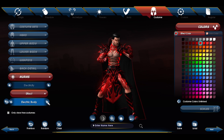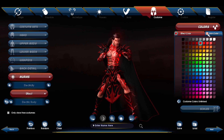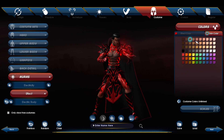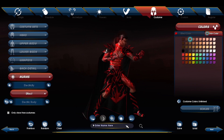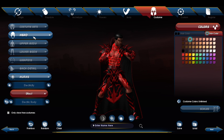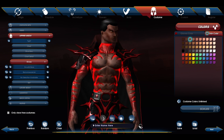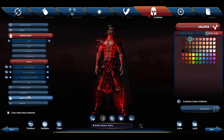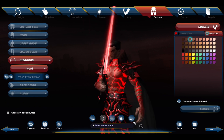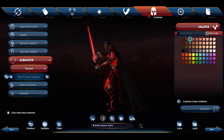That red looks sick — oh my god! I gotta keep it on the entire body. Alright, we gotta change our skin color. I need to change the hands — they're really bothering me. There it is, found it! Let me zoom out really quick and check how the weapon looks in hand. I kind of like that, it looks pretty cool.